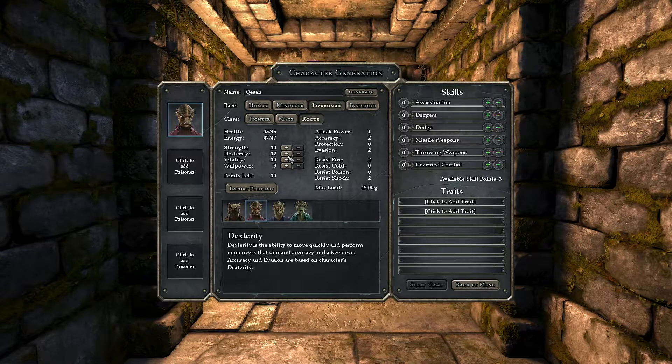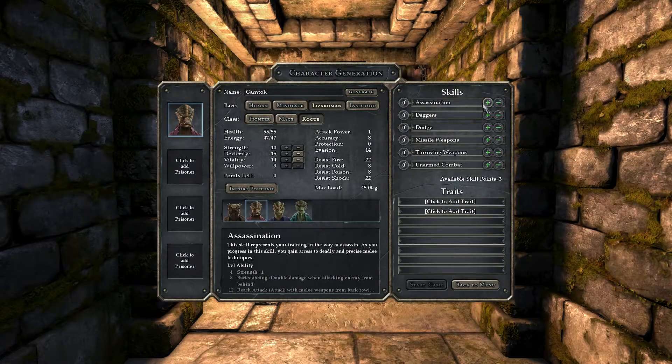We have ten points — what picture do we like for a rogue? I like this guy, he looks mean. We have ten points. If you put 18 in dexterity... willpower shouldn't really matter that much. I want this guy to be a frontline guy. Maybe four vitality, ten strength. We're gonna have problems with carrying power. I think this is RA... oh, we can come up with a name here. How about Gamtuck? That sounds good.